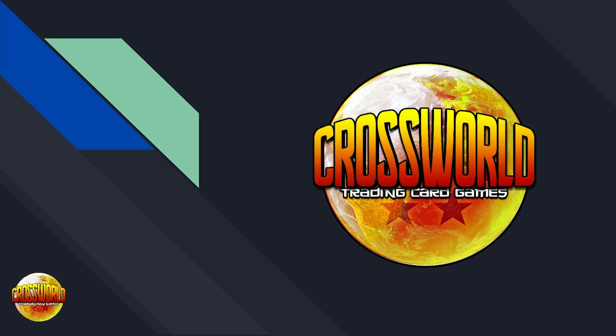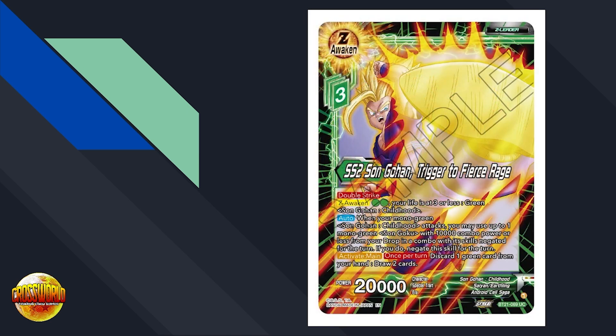What's going on Dragon Ballers? Welcome back to another video. In today's video we're going over how to counter green Gohan, which has been absolutely dominating and destroying this format. It's insane to say that a green deck is the best deck in format, and green being the best color alongside that is insane. A lot of you guys have been requesting a video on how to counter this deck, so make sure to subscribe and hit that bell so you never miss a video.